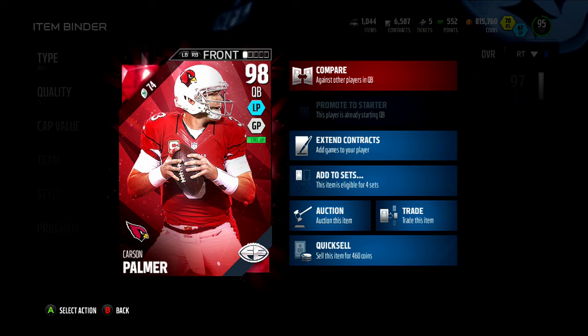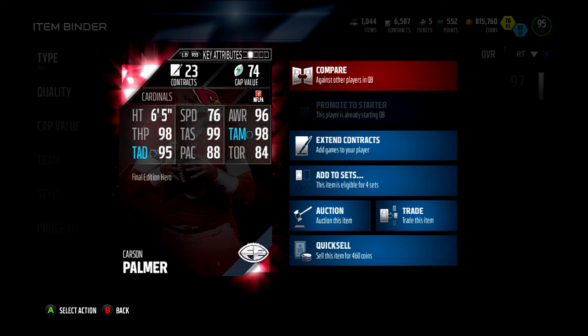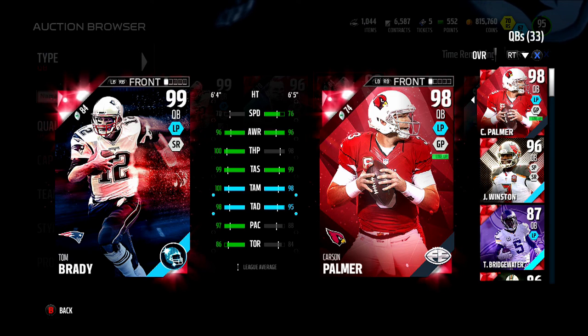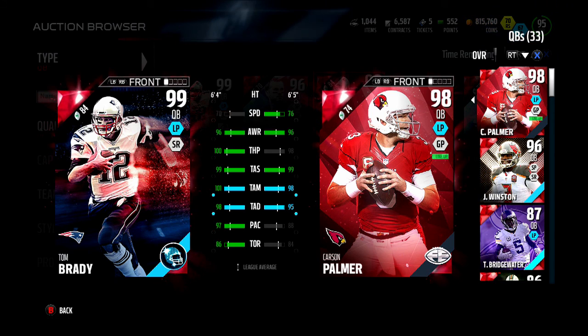This week, Final Edition Carson Palmer — a great and affordable pocket passer. Just taking a look at his accuracy ratings if you use long pass cam, you're talking about 99 everywhere on every single accuracy, that is insane. Let's compare him against the 99 Tom Brady just to show you how good he is. And if you play salary cap mode, it's 10 salary points cheaper, making him a viable option in salary cap ranked.